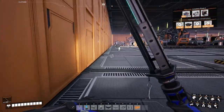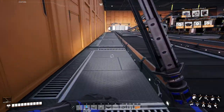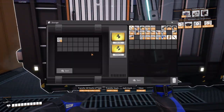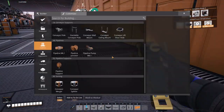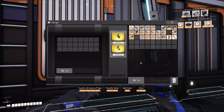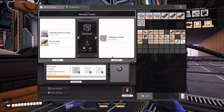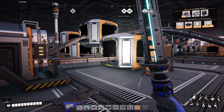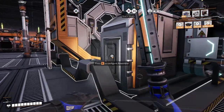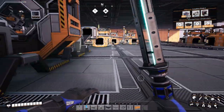Let's see if we got enough modular frames yet. We need one more for the foundry. Reinforced iron plates are what's killing us right now — we need to get faster on our iron plates.